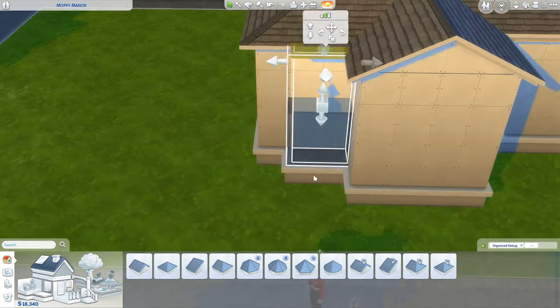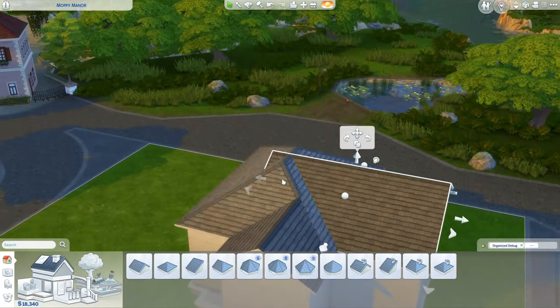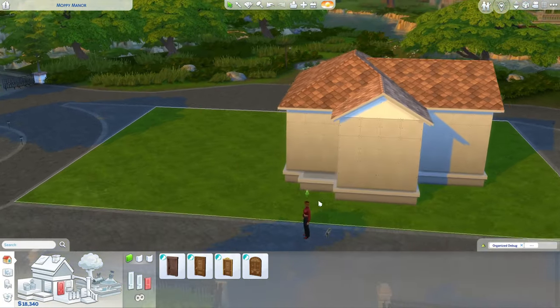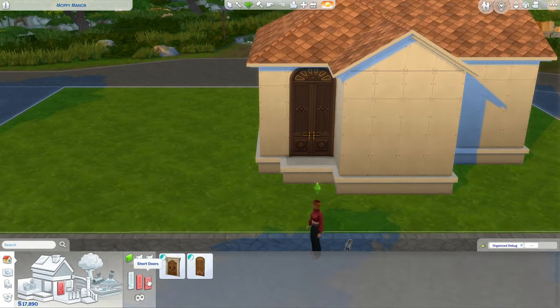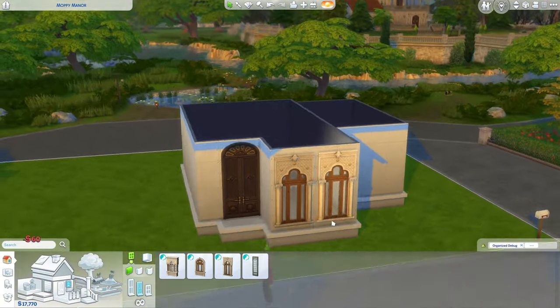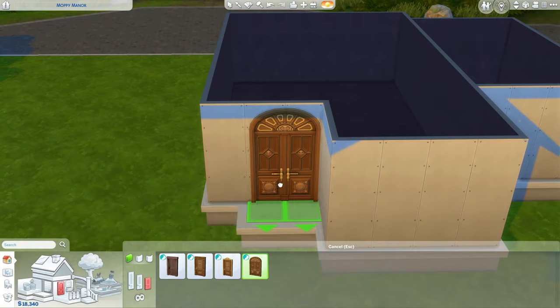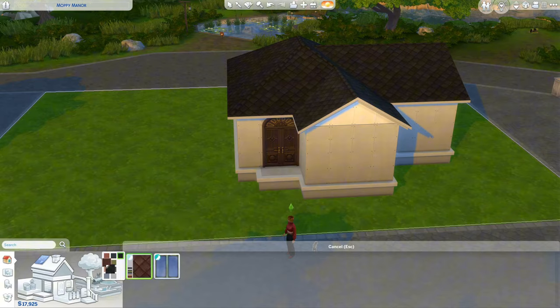I've never built in this style before, so it's always hard getting a new pack with a new aesthetic. A lot of the buildings around use medium or tall wall height, but I changed to small wall height because with medium you have to use a platform, and then the wallpaper gets cut off.